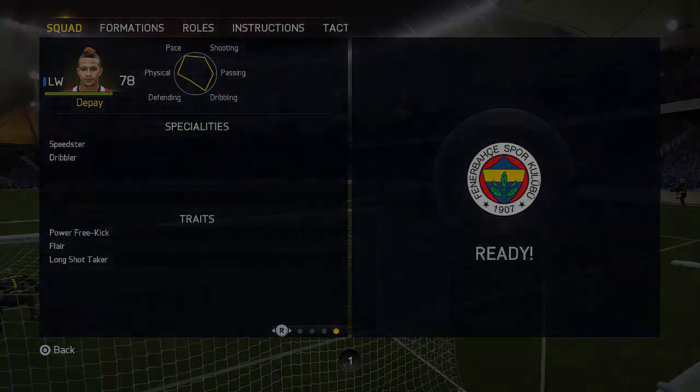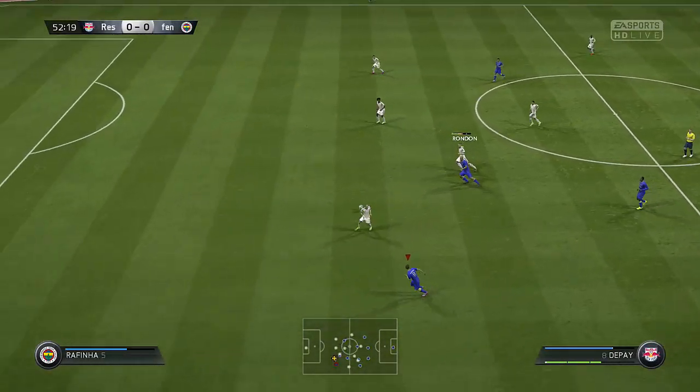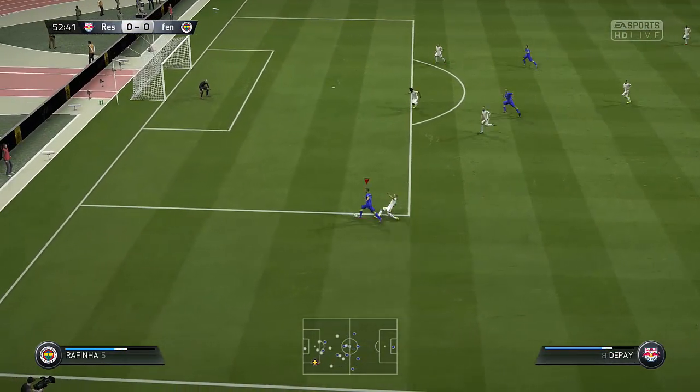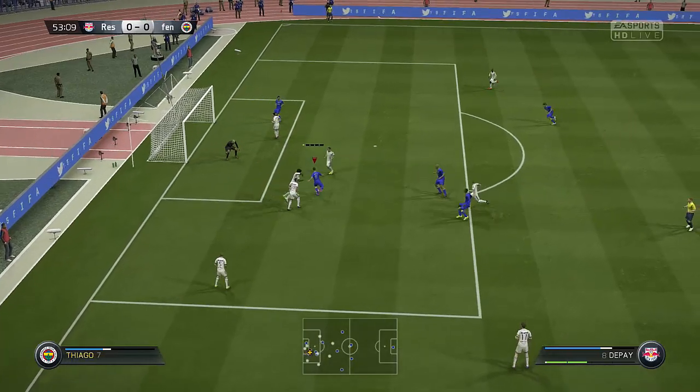Make sure you shoot on his right foot because, as you can see, with a two-star weak foot his left foot is pretty crap. When it came to crossing and stuff, his left actually wasn't that bad despite his crossing overall not being that great, which is pretty weird overall.